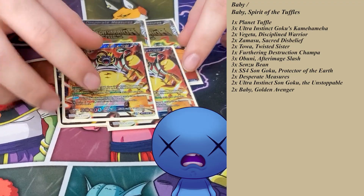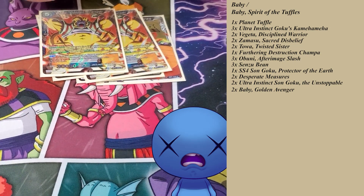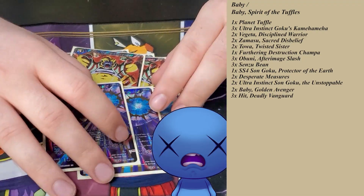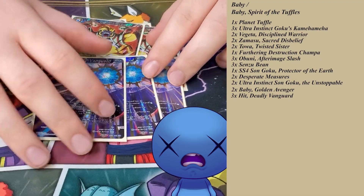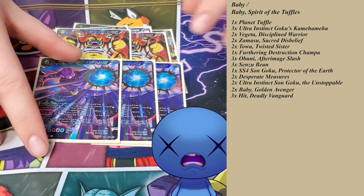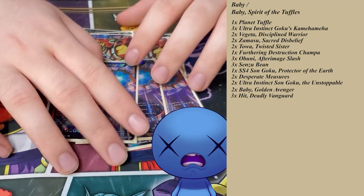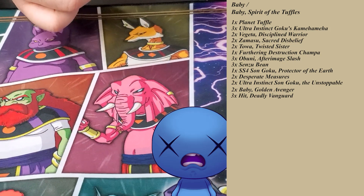Grade 8 Baby — this card's great. I only run two; I side a third. Not much to say — Baby's good. Now, the card that almost got me the game against Bancroft: Hit. This card is so good in this deck — it's a two-drop because of Planet Tuffle. He bounces a five-drop coming out and also bounces another one with his auto. It's great against Gogeta, because the auto bounces the five-drop. Your opponent feels safe — they tap three, drop the two, play Gogeta and think he can't be counter-played. Then you drop Hit and say, 'Nah, put that back in your hand, Chief.' It has been so clutch.